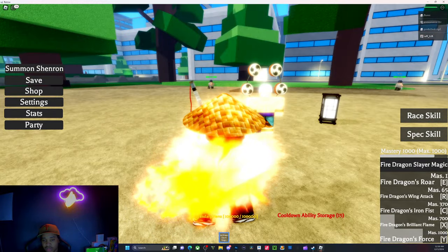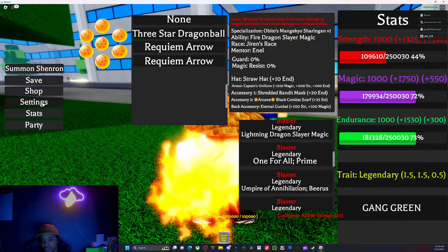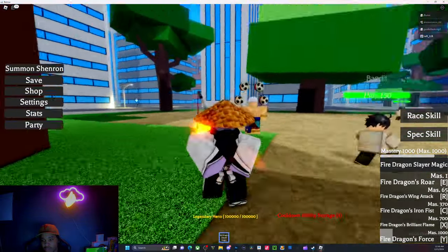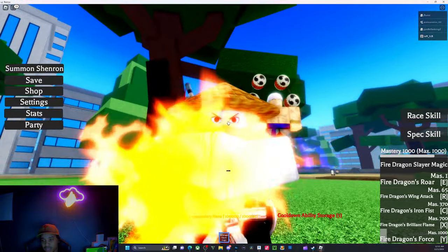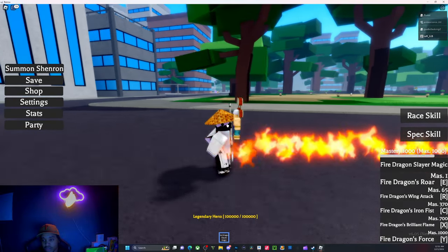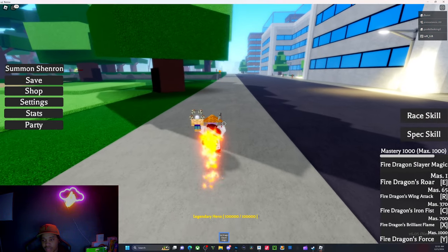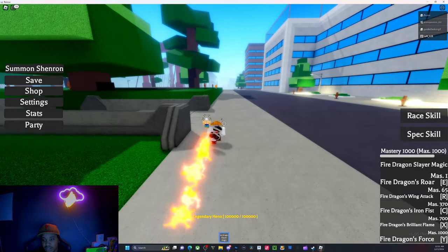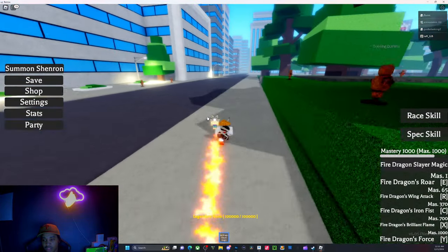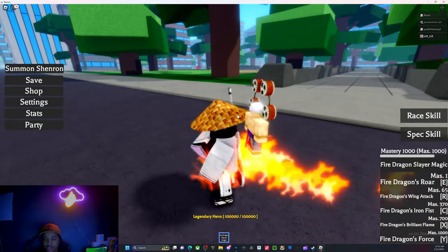Dragon's Force gives you a nice little aura that's not too overwhelming. It also increases your speed. Whenever somebody has a Sharingan, they have a base walk speed increase. I'm not even running and I walk that fast — but yeah, my Sharingan makes me run a little bit faster.